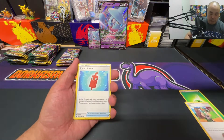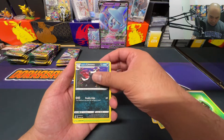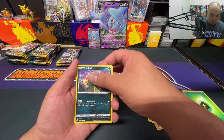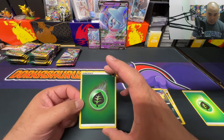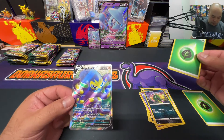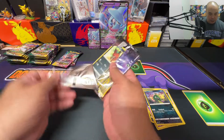I already see something sticking out in the back. We got the Rotom Phone V, drill, Galarian Linoone, Weedle, Hattenna, Trubbish — ooh, we got a shiny energy card there. And there is something peeking out in the back — it is a full art Grapploct V! Sweet, nice hit!